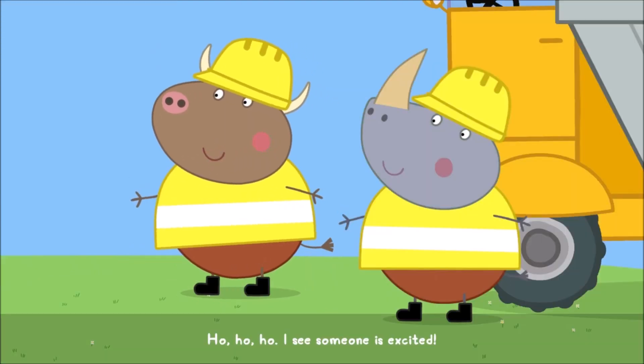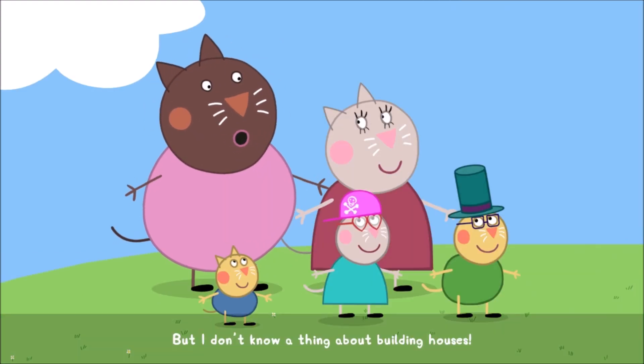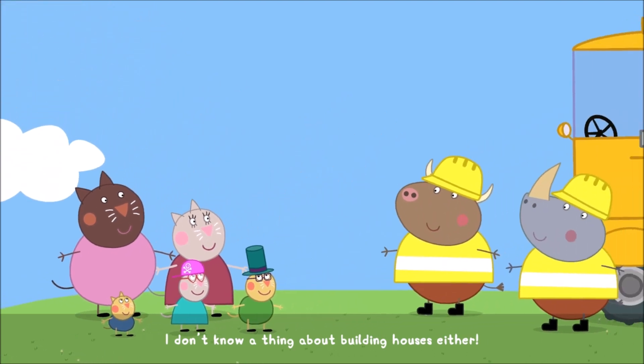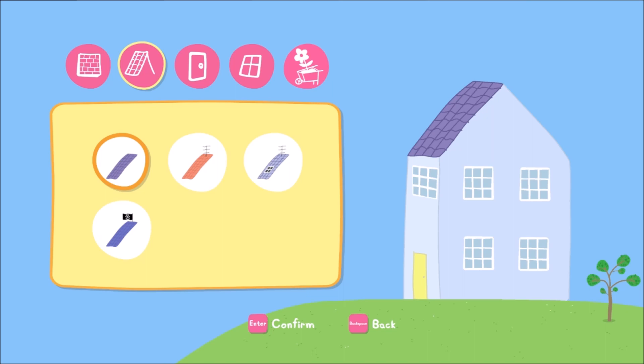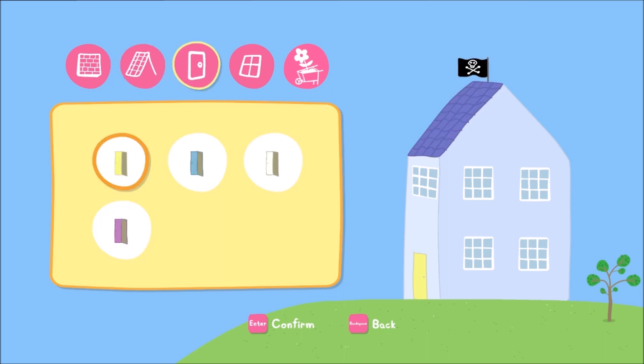I see someone is excited. But I don't know a thing about building houses. It's very easy — I will show you. Start with the wall; you can choose the one you like the most. They're all good solid walls. Now let's move on to roofs. Nice choice. How about the door?